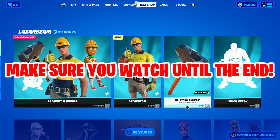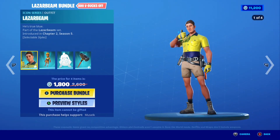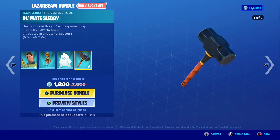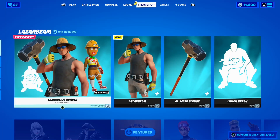Make sure you watch this whole video all the way to the end without skipping. The laser beam skin is here and we also have the laser beam bundle. In the bundle you have the laser beam skin, the baby gingy back bling, the lunch break emote, and of course the ultimate sludgy pickaxe. Unfortunately I can't get the bundle, but luckily I can give the skin and items individually.